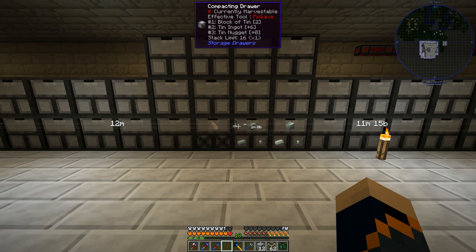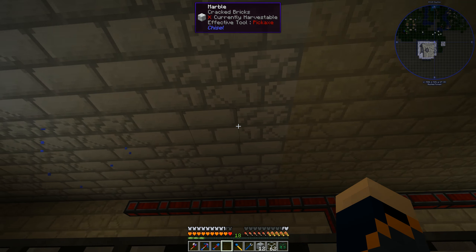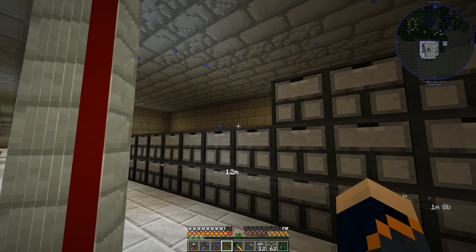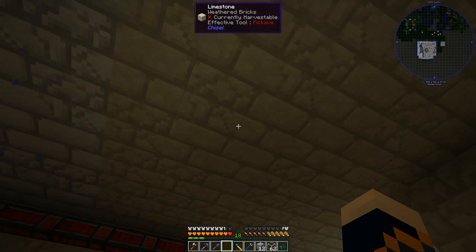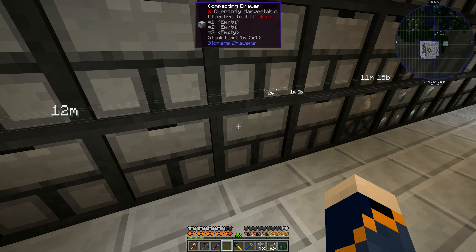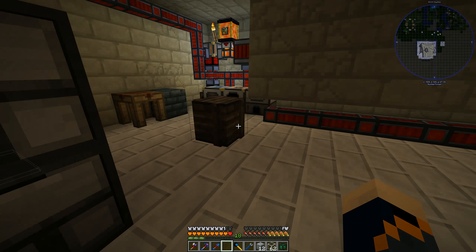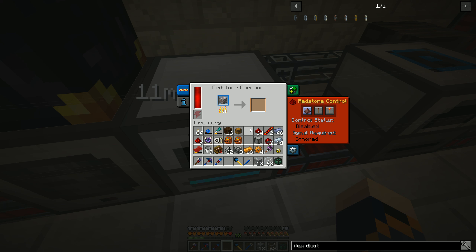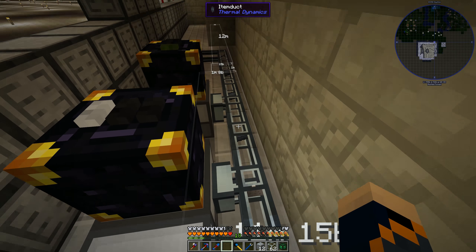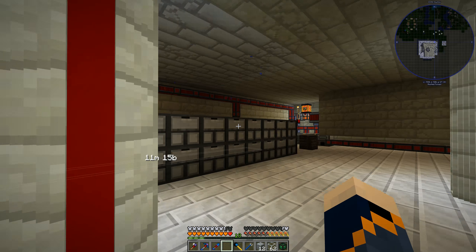We'll probably move these around - I don't know how we're going to lay them out yet. We'll go ahead and get this set up and lock the drawers once they're set up how we want. We'll take them up and get those other compacting drawers made - probably this whole array here at least for the third row will be compacting drawers, and the top row will probably just be normal storage drawers for stuff like dilithium dust. We can go directly into a furnace with dilithium dust too.